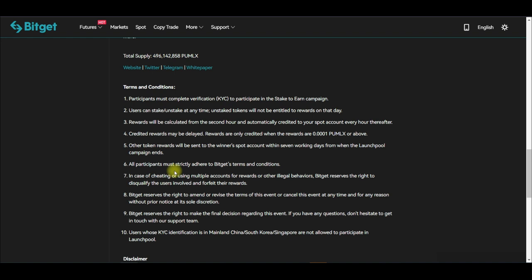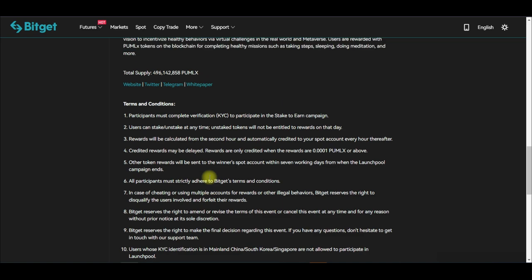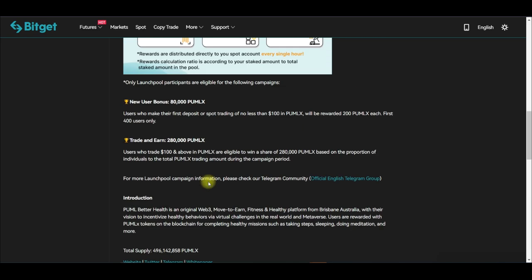To participate, you need to have completed KYC verification on the Bitget exchange. Once your KYC is done, you can stake your BGB and start earning tokens. These are the key rules to look at — basically, once your KYC is verified you are able to participate and earn free tokens.